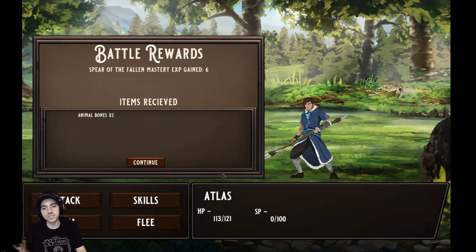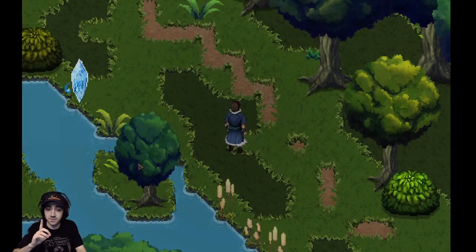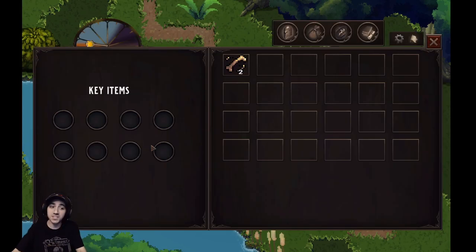Here's the victory screen — animal bones received as items, and the Spear of Fallen Mastery has gained six experience. Not Atlas the character, but the spear itself. I'm going to show you a little bit more about that.